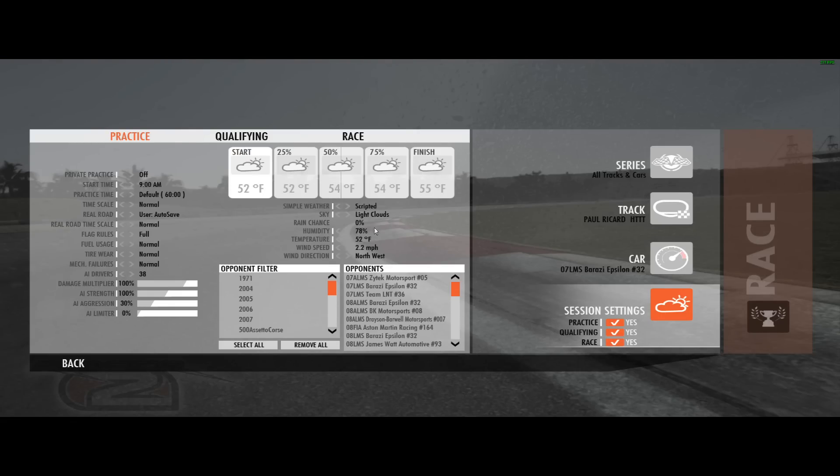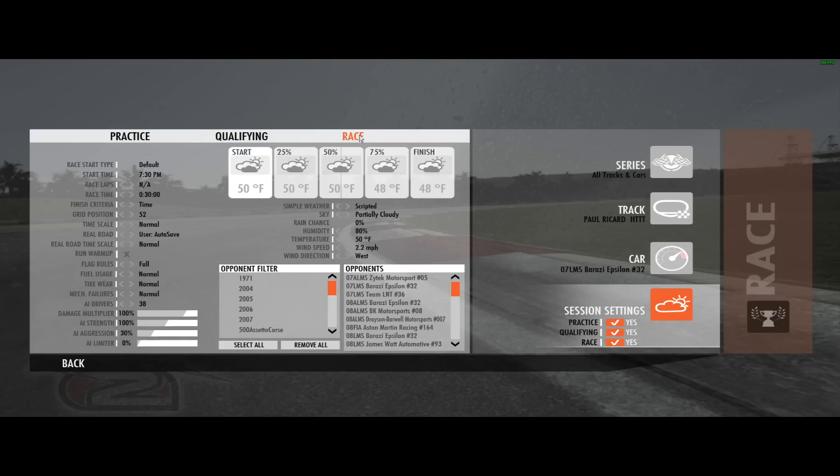Both of these are fairly recent Steam Workshop releases. Practice is gonna start at 9am. I'm just gonna take a lap to show off the pits and the track itself at 9 o'clock in the morning. Then we're gonna jump to qualifying at 4:30 and then the race at 7:30, which will give us a dusk-to-night transition because the race is gonna be half an hour long.